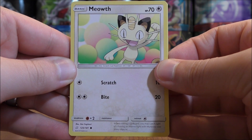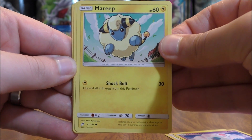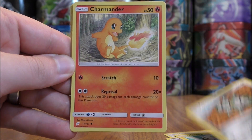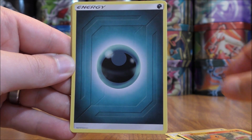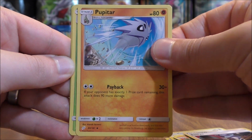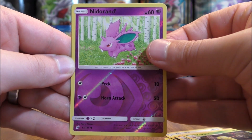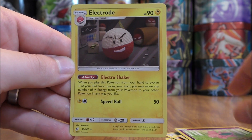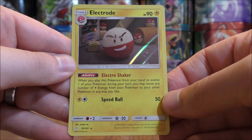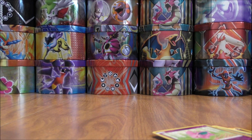First pack of the six starts with Meowth, Nidoran, Mareep, Farrowseed, Charmander, Darkness-type Energy, Evelyn, Pupitar, Kakuna, a Reverse Holo Nidoran — a common — and the final card is an Electrode. This is a rare holo. So a decent start to the opening, at least a rare holo.